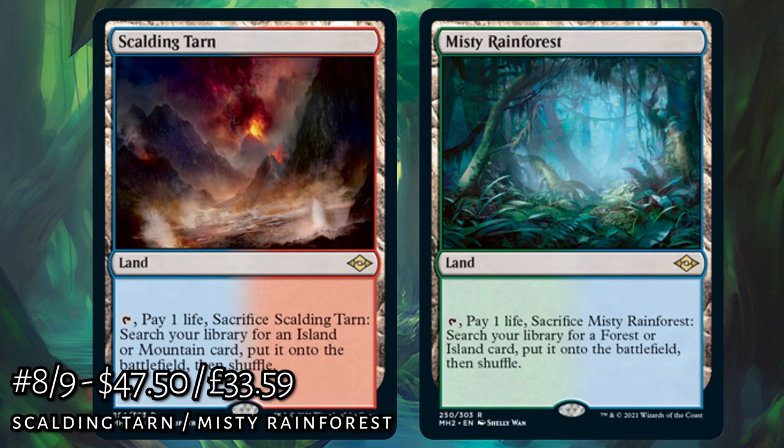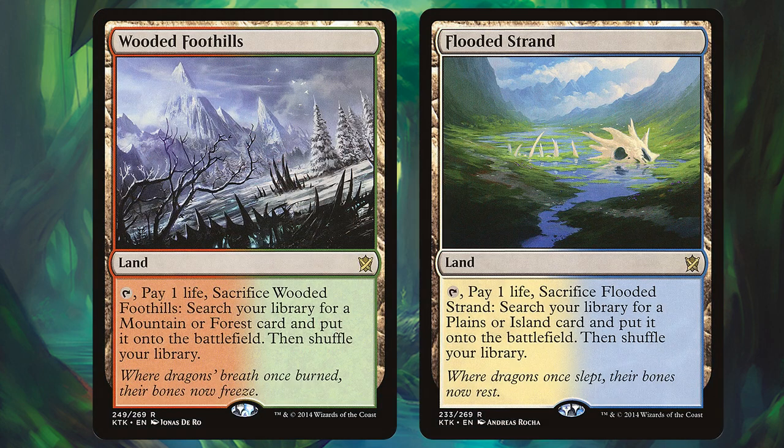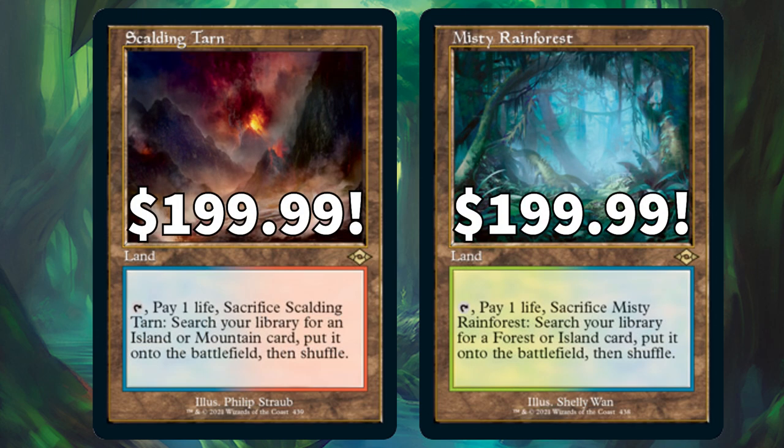For joint 9th and 8th place we have Scalding Tarn and Misty Rainforest, both currently valued around the $48 range. The Zendikar fetchlands are back — highly sought after and very rare in MTG sets. If you're cracking collector booster boxes, look out for those retro versions in foil, as they're up near $200 in value.